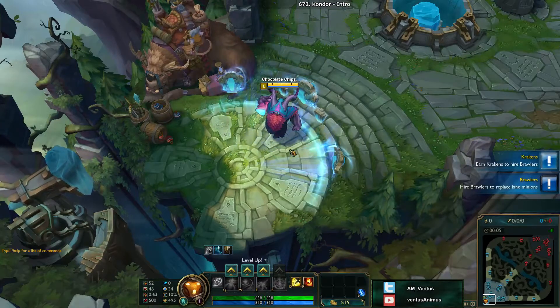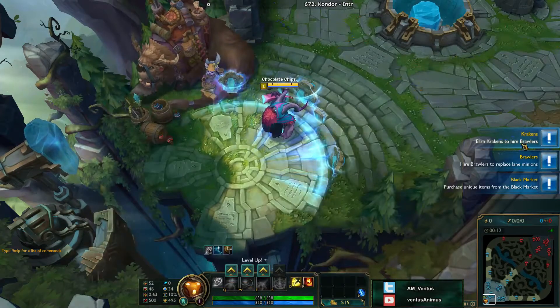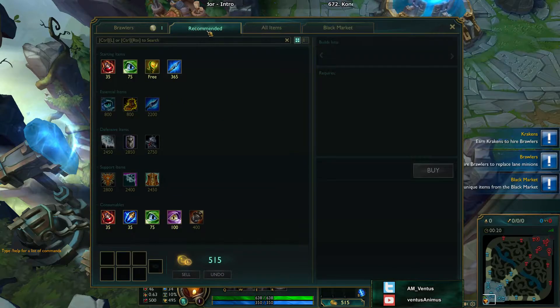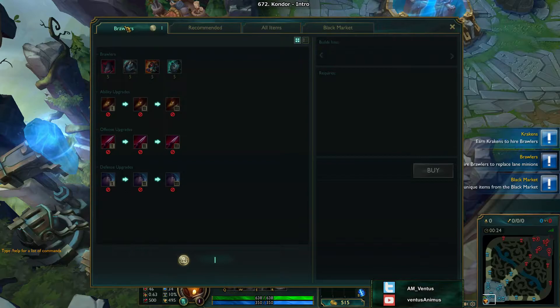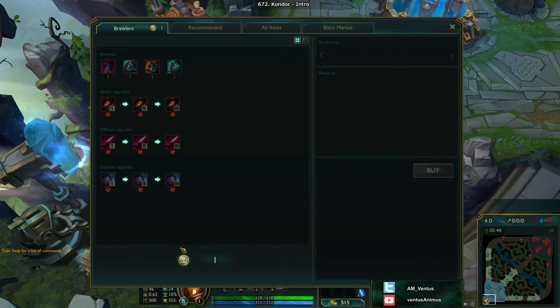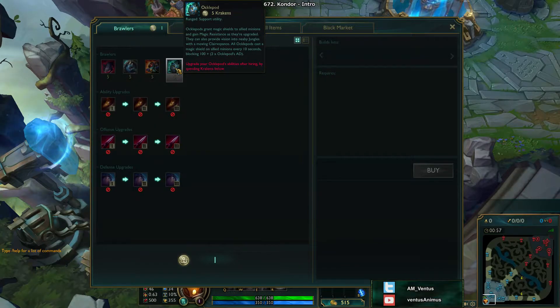Alright, so we're in game now. You can see the tips on the side: hire brawlers with the Krakens, and use the black market. Looking at the shop, there are four tabs — Recommended and Items are still here, but now you have Brawlers and Black Market. You can see your Krakens displayed on screen. These cost five Krakens each, so you have to get five Krakens before buying your first mercenary.